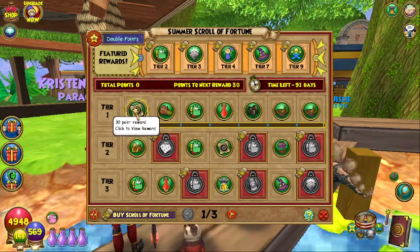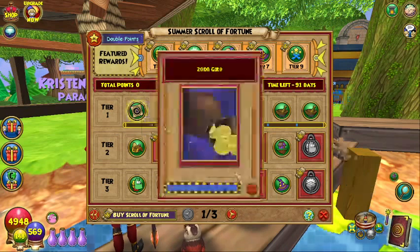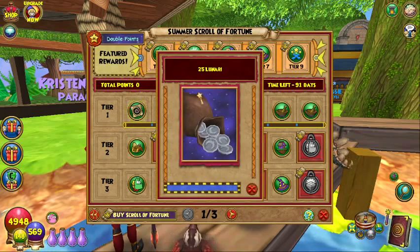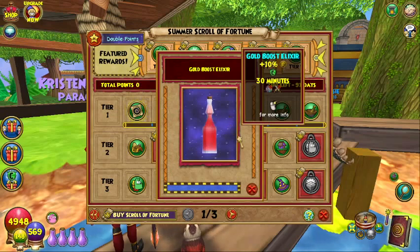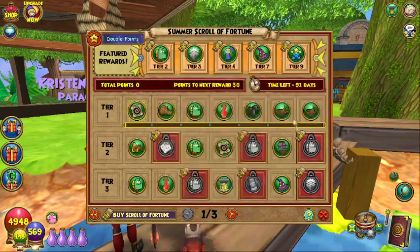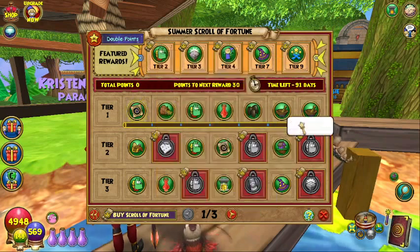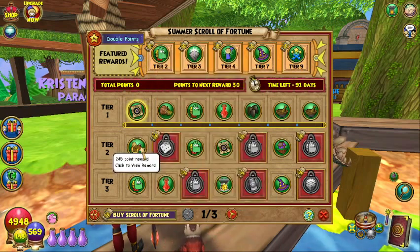So the first one on Tier 1 — and Tier 1 is entirely free stuff. We have 30 points: it's 10 Spiritual Spellements, which are nice. For 60 we have 2,000 gold. We have 25 Lunari at 90. At 120 we have a Gold Boost Elixir. At 150 we have a Beast Moon Seed. At 180 we have 3 Reagents from the Method Reagents Bundle. At 210 we have 2 Doomsday Croc Timelands, which can be converted to make the Gauntlet.